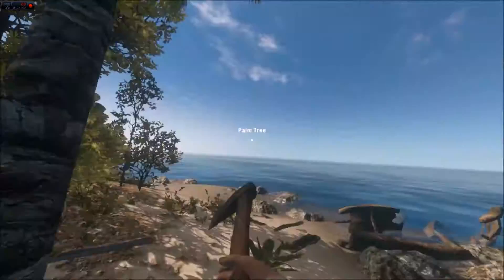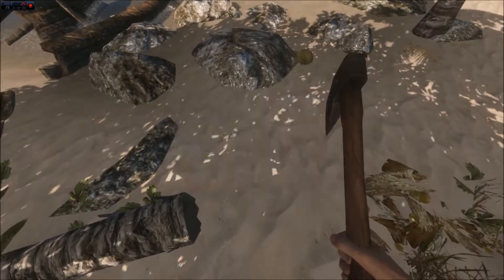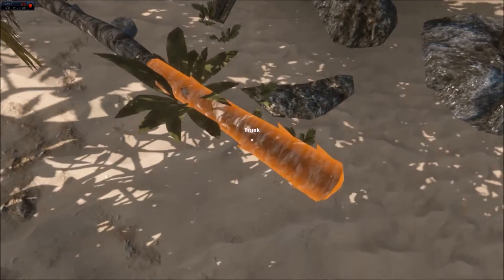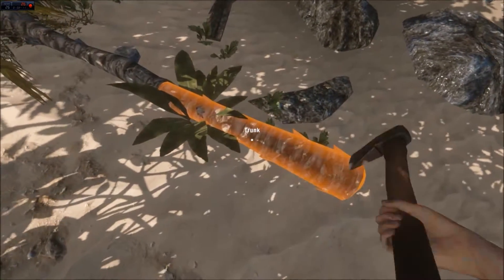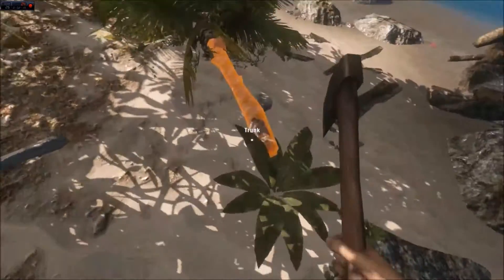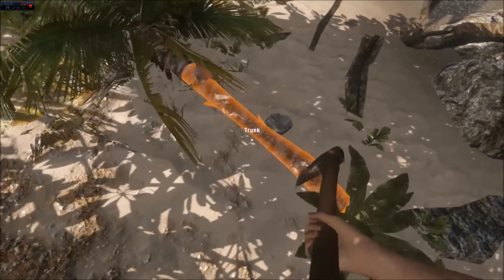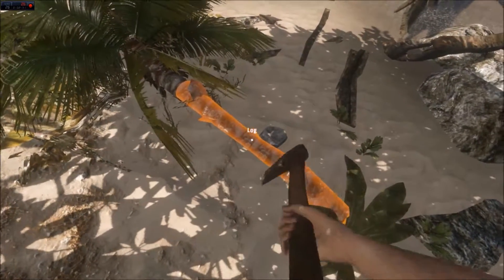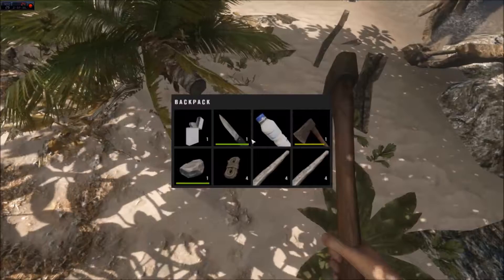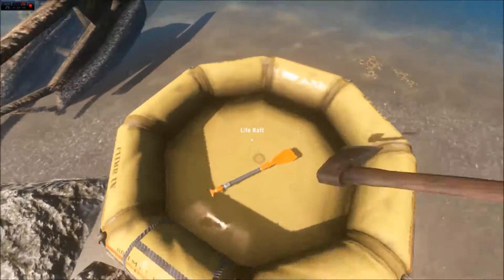What I'm going to do is cut down some trees and maybe go to that island over there, take as much of this stuff with me as I can. It seems like it's just ten swings to break all these logs off. I still can't believe I found this axe so early in the game.